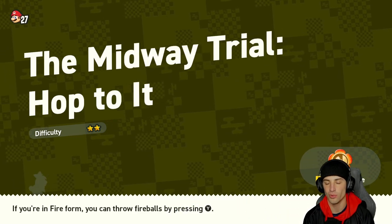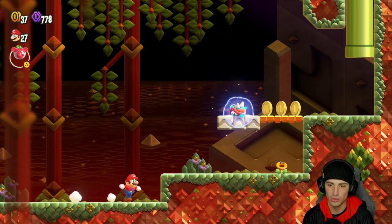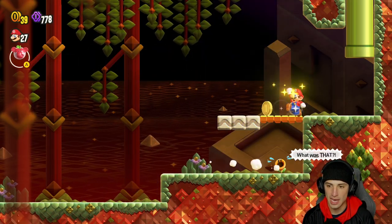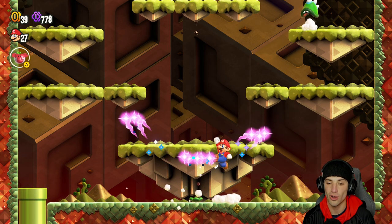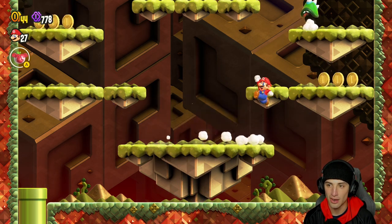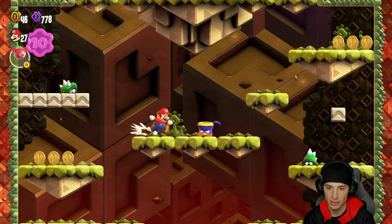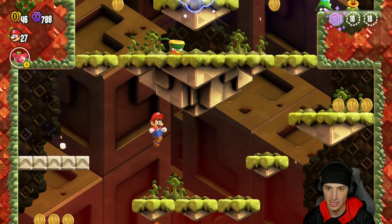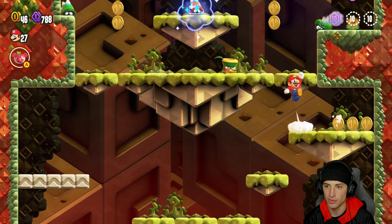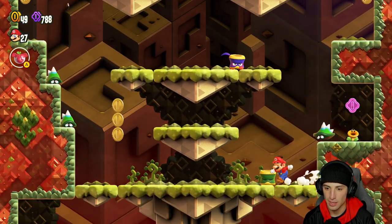We're hopping into our first level — the Midway Trial Hop. World 3 is called Shiny Falls and has a bunch of trial levels, which is really cool. There's Hoppycat — he's gonna take off all the way up and we have to chase him. There's also a new enemy, a bamboo shoot — you can hit him and throw him, which is pretty cool. Kind of like a Goomba you can throw.